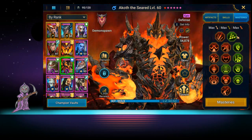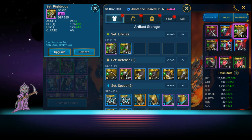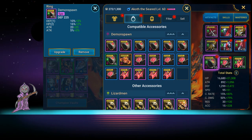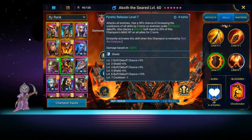We have him in Lifesteal, plus some accessories from the Arbiter TV show login event. We've got him in an accuracy banner — accuracy up to about 250 — a crit damage amulet, and a defense ring, because all his skills scale on defense.